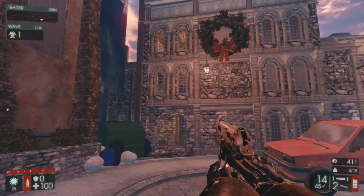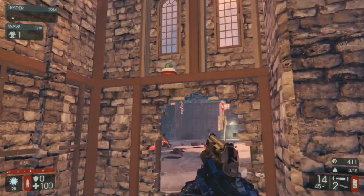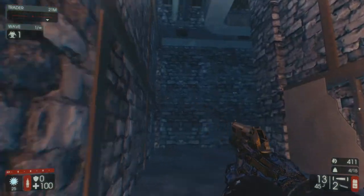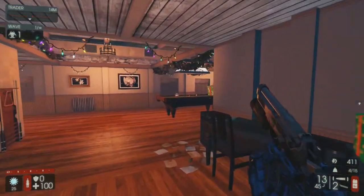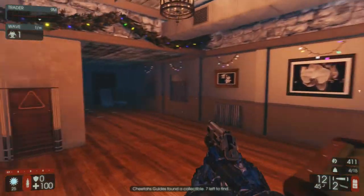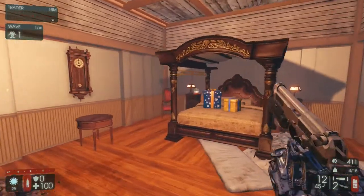And then from there, if you turn to your left and head through this broken doorway here, the second collectible will be just above it right here. Then turn to your left and make your way up the staircase, and collectible number 3 is going to be on the pool table right here. Then turn to your left and make your way into the bedroom, and collectible number 4 will be on the nightstand right here.